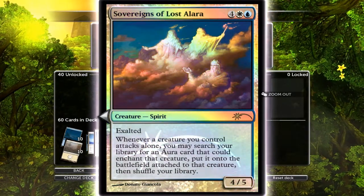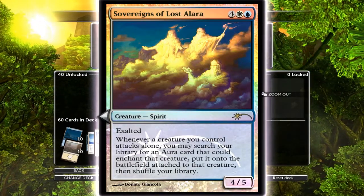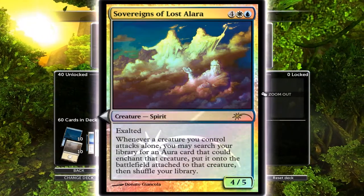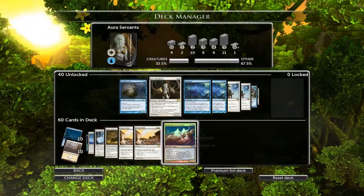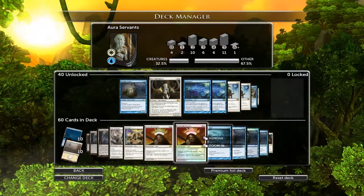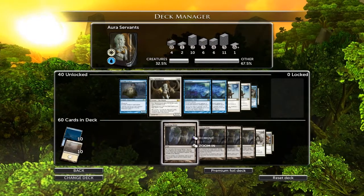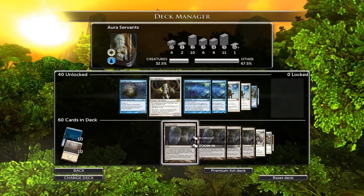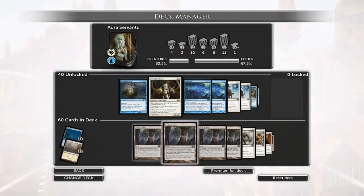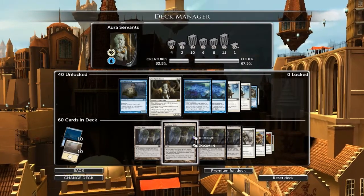The Sovereigns of Lost Alara is pretty cool - Exalted, four-five, and whenever your creature attacks alone you can put an aura card directly onto it from your library. You attack, bam, you've got a big creature. The Exalted also gives plus one, plus one, so there are two of them in the deck. The deck is really dependent on lands - sometimes you'll draw two lands and that's all you hit. I've gone seven turns without hitting lands. I had one game where all I had was three Evolving Wilds the entire time and it went to turn eight.